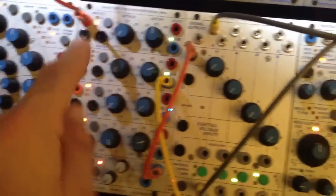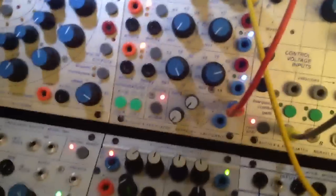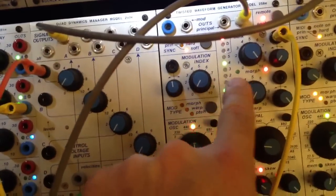...the whole envelope of quad is actually driving the morph back and forward. But because the gate and the ore is only set to channel A right now, you're only hearing A — you're only going to hear the first section, and that's only going to play the green.